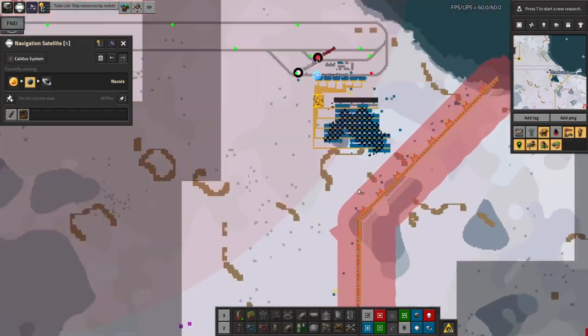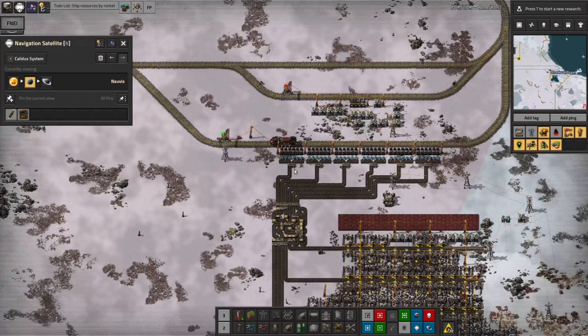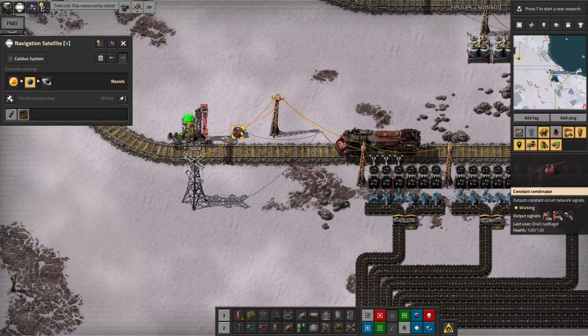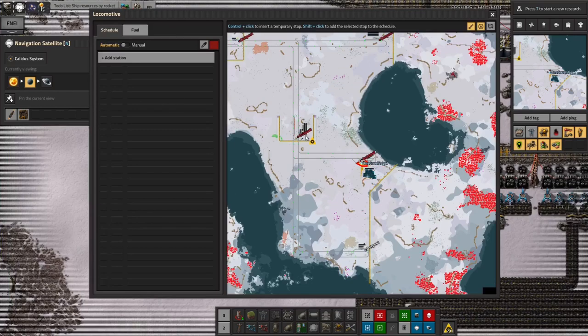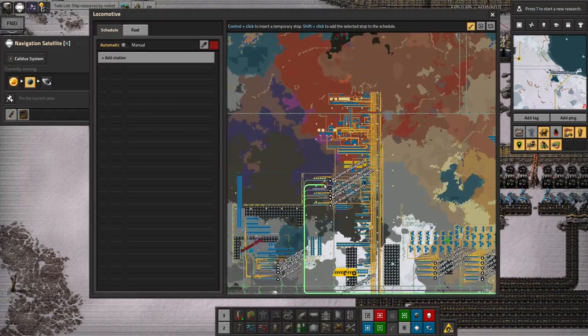One of the things I did while I was out here building was snap up this coal patch, because coal is something I'm a bit short of. I've just been out here because I didn't put down the combinator there, so I needed to head out and put that in place so trains can actually be summoned. Let's take my train back up to where it parks.